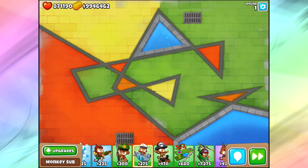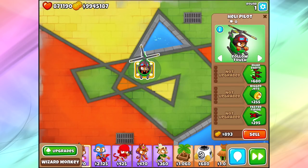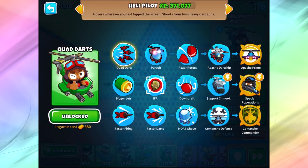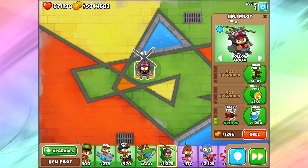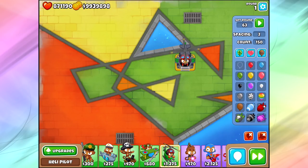Let's talk about the bottom path. We got Faster Firing and then Faster Darts — you might be confused about this like I was with my Boomerang review. Faster Firing gives a faster attack speed. Faster Darts makes the darts propelled faster through the air — we're not getting any extra popping power, just making our darts like missiles through the air. Probably not worth it in most situations, but really what we're doing is spending that money to get to the third tier upgrade — Moab Shove.